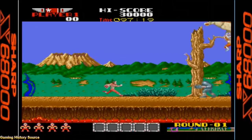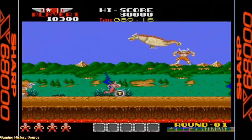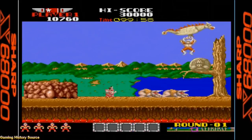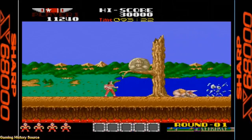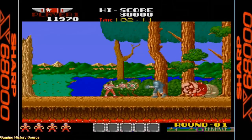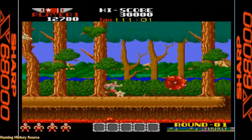The X68000 version is almost identical to the arcade original — without a doubt the best home version of Rygar. The graphics are nicely detailed with the same silky smooth parallax scrolling, and the sound effects and music seem as if they were ripped straight from the arcade original. The controls are nice and responsive and it truly feels like Rygar. There is even an option in the menu to increase your number of lives and continues. Another stellar conversion for the X68000.